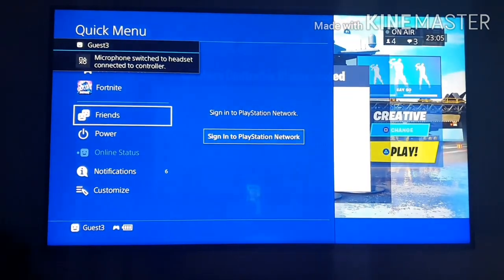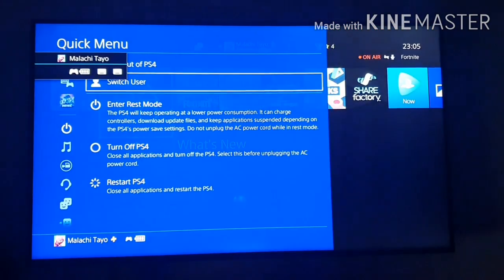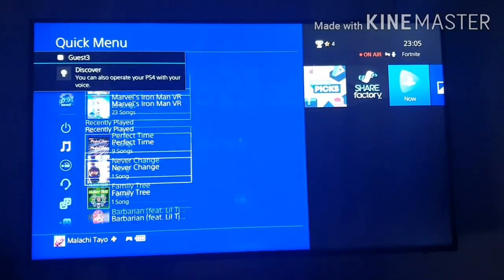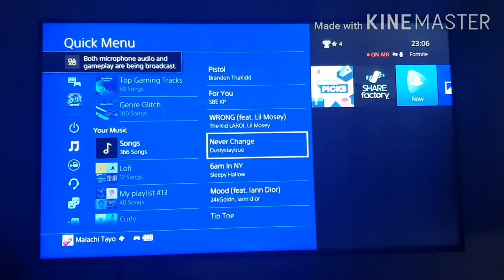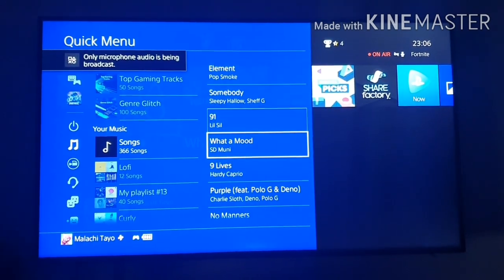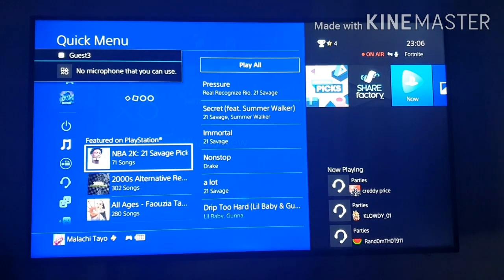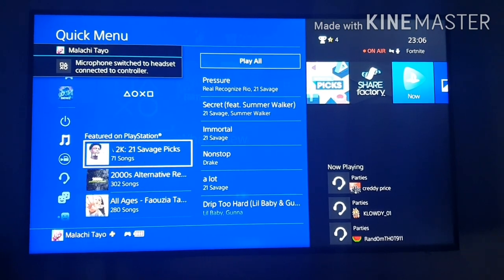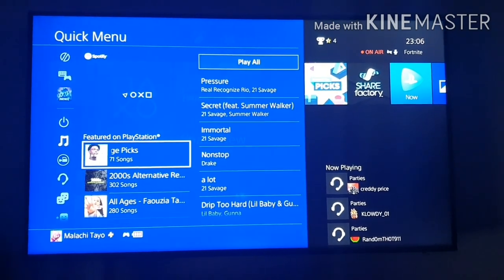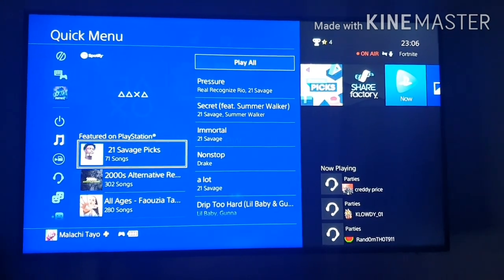Hold your PS4 button down again to go back to the quick menu. Then you go to Switch User, back to your main. When you get there, you quickly go to music. When you're at music, you go to Songs, play whatever song you want to play. Wait for it to load. At the top left you see where the buttons are — Triangle, Circle, X and Square. Wait for it to load a bit before you do anything. As you can hear, you can hear the music playing from my headset.